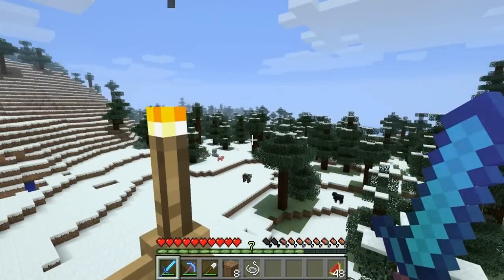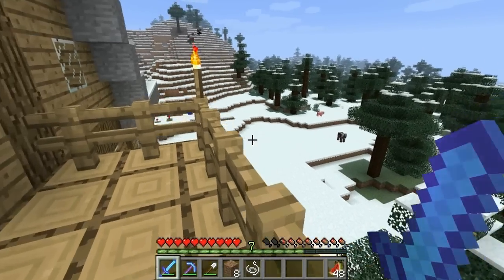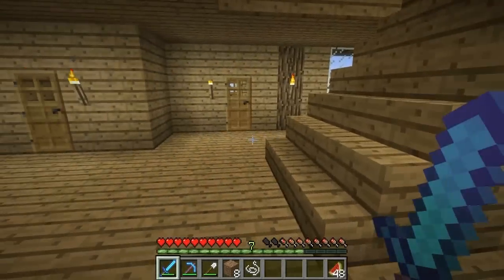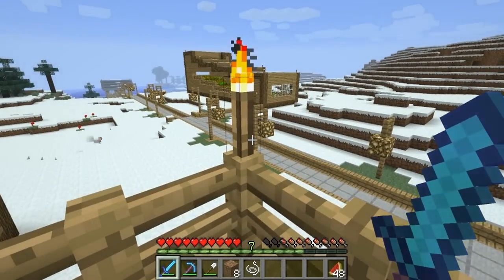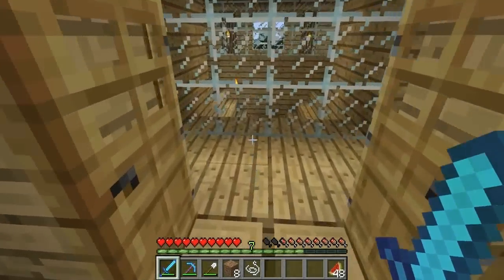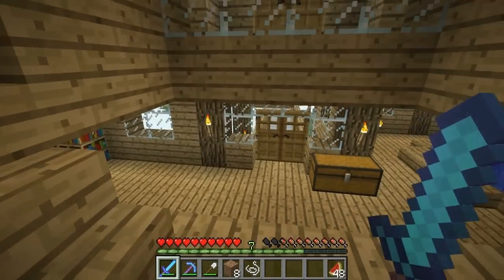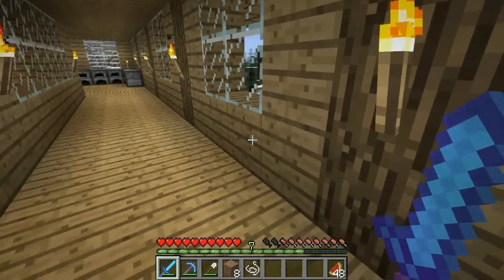There's not much I can repair or finish here because everything was already finished — it wasn't functional like the other place with a train station. It was more about fulfilling my creativity and building something nice. This world doesn't have many nice-looking things on the outside since most of my bases are underground, so I wanted to do something different. I like the way it looks, and I love how normal wood looks with snow.